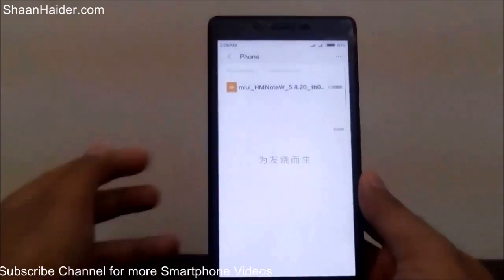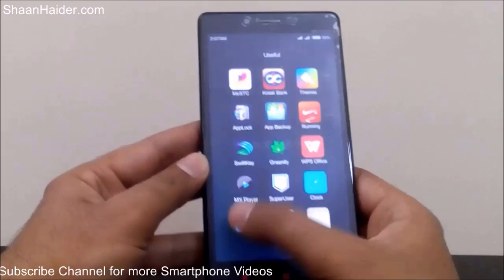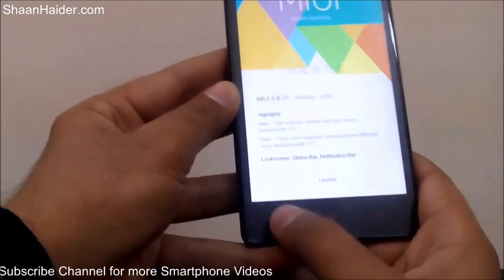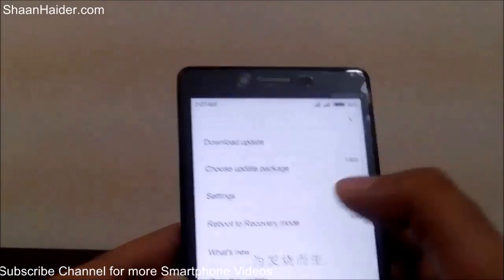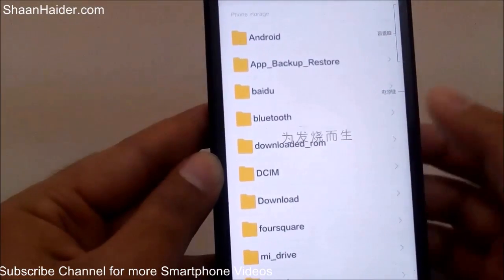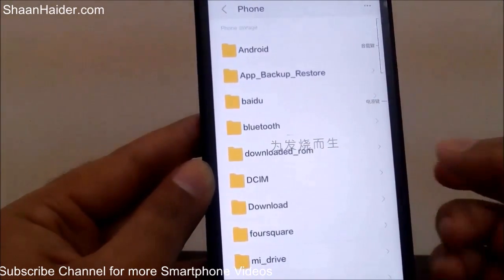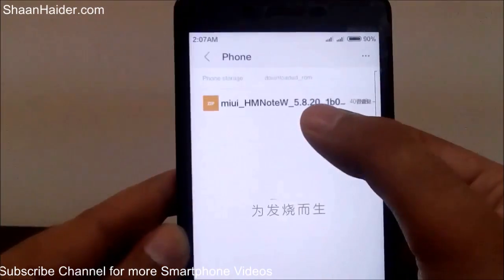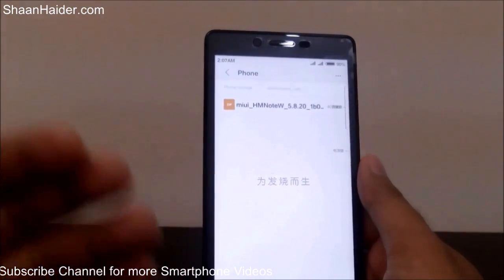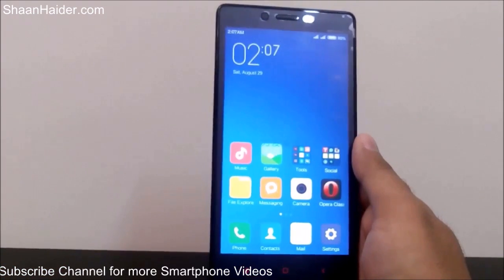So to recap the steps: first, download the exact ROM package for your specific device from the link in the description. Then go to the Updater app and tap the menu — either the three dots or the capacitive menu button depending on whether you have MIUI6 or MIUI5. Tap 'Choose Update Package,' locate the 'downloaded rom' folder in your internal memory, select the package, and your Xiaomi phone will start upgrading to MIUI7. After the reboot, you will have MIUI7 on your device.